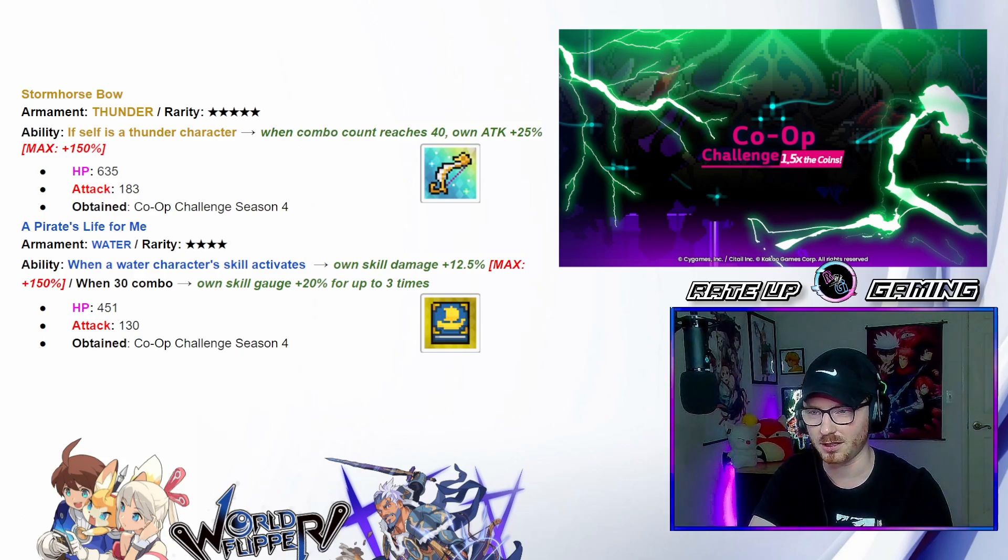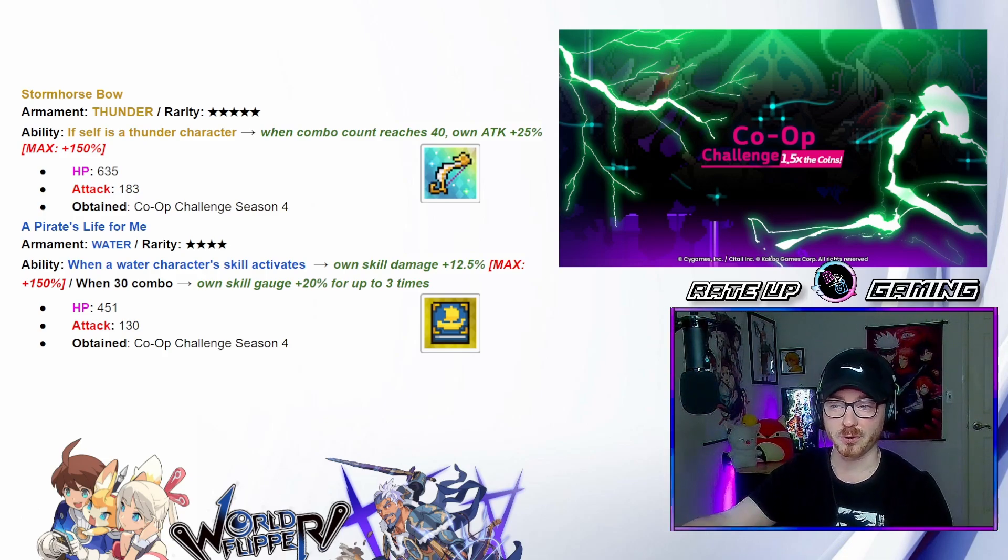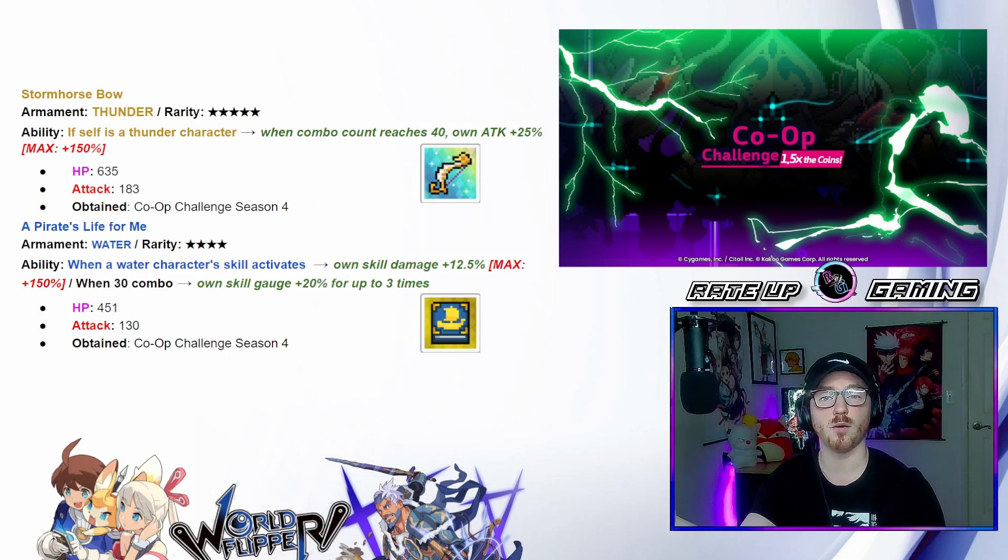The four-star for this co-op challenge event is a Pirate's Life For Me — it's going to be the four-star water weapon with the ability: when a character skill activates, own skill damage goes up 12.5 to a maximum of 150. And when combo is 30, you're going to get own skill gauge up 20, up to three times.